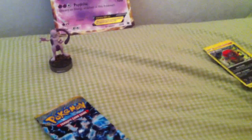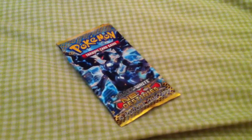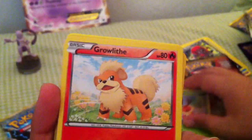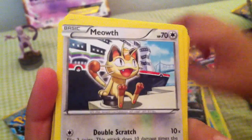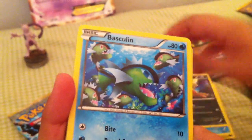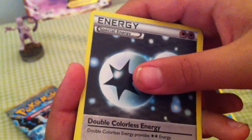Another Regigigas pack. Alright, I think it's going to be an awesome pull — this is one of my favorite EXs in the set. So we have: Cokadow, Growlithe, Kabuto, Sneasel, Meowth, Starly, Scraggy, Basculin, a Double Colorless Energy — that's pretty cool, and that's a reverse. And our rare... I have like three or four of those, so not very exciting.